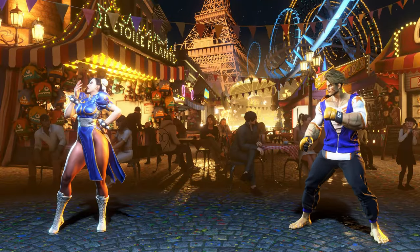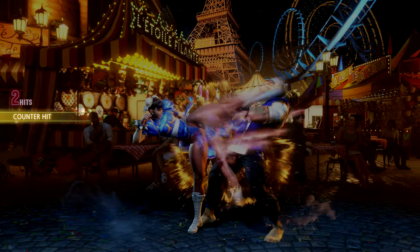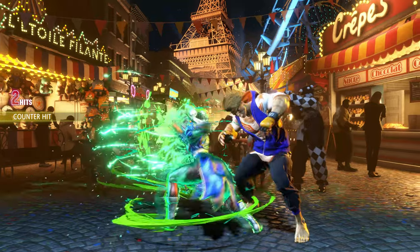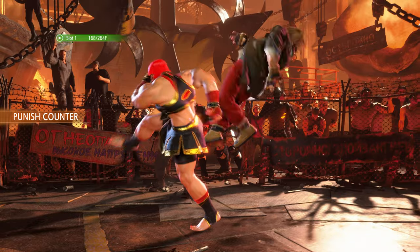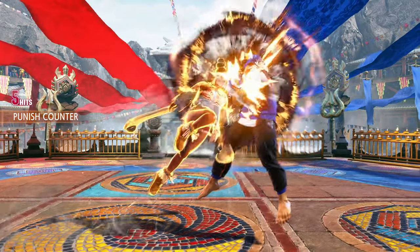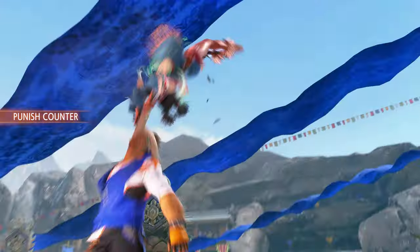Your combo pathways may be expanded depending on how you landed your strikes. When you interrupt your opponent's attack, you have performed a counter hit, which will cause your counter attack to deal more damage and leave your opponent staggered for longer, allowing you to combo into attacks that normally would have been guarded. Sometimes, if your opponent missed a big attack, you may be able to strike them while they're recovering, leading to a punish counter. Your opponent will now be heavily staggered, allowing the largest pool of options for your combo pathways. See if you can space your character from button-mashing opponents and punish their whiffed attacks for big damage.